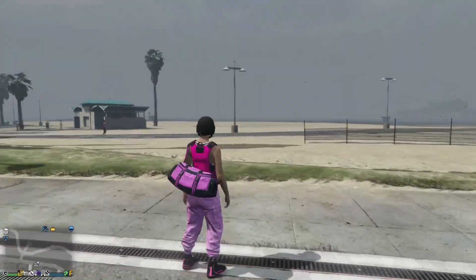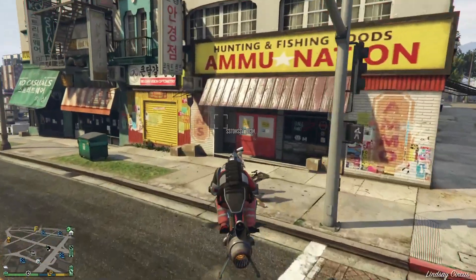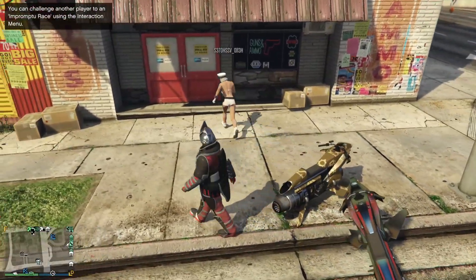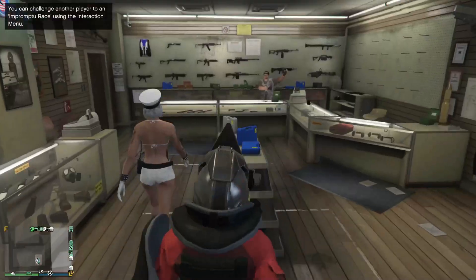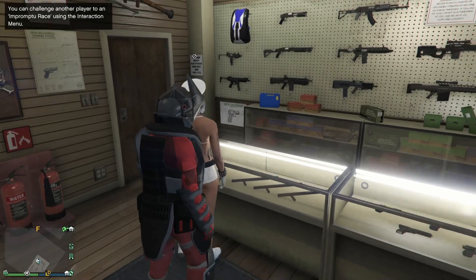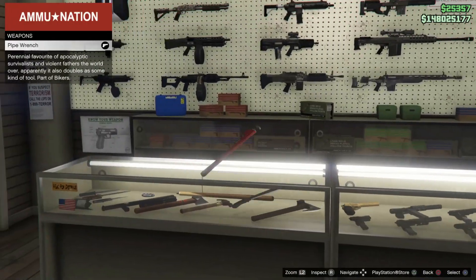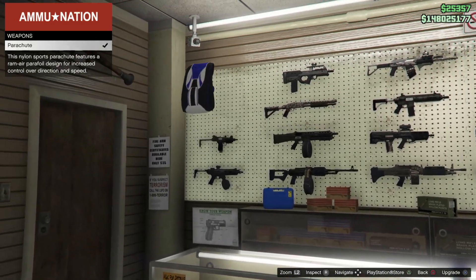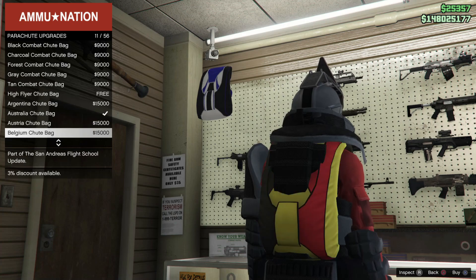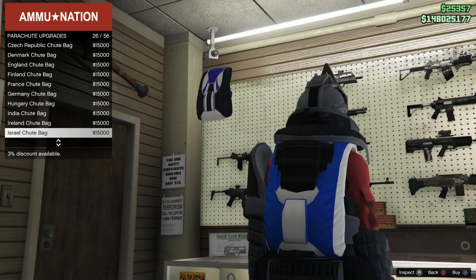So once you guys have that specific color duffel bag on the outfit that you already have it on, we're gonna need another outfit that you want to transfer the duffel bag to. What you need to do is walk inside of the Ammu-Nation store and make sure that you have the outfit you want to transfer the duffel bag to equipped. Then we're gonna go ahead and purchase an Israel duffel bag from the Ammu-Nation store.